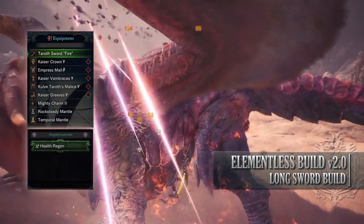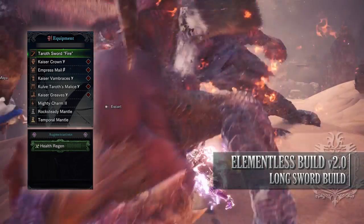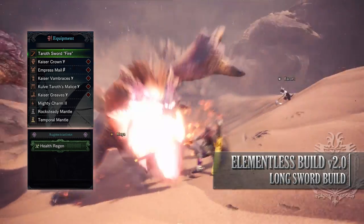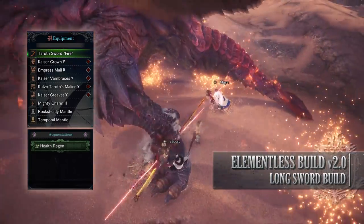For this build you'll need the Kaiser Crown Gamma, the Empress Melbeta, the Kaiser Vambraces Gamma, the Call of Taroth's Malice Gamma, and the Kaiser Greaves Gamma. I'm also using a Mighty Charm, and for my weapon I'm using the Taroth Sword Fire. This has a health regen augmentation on it.